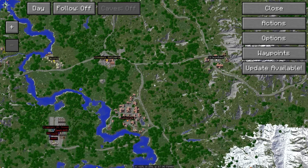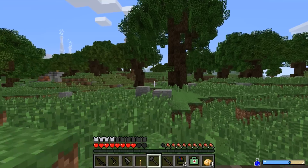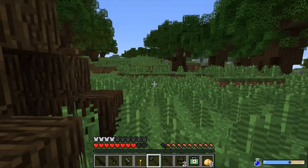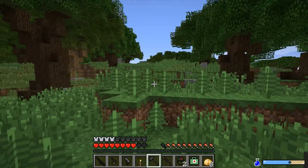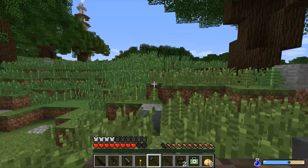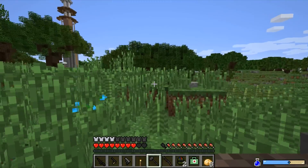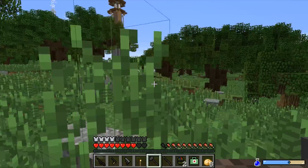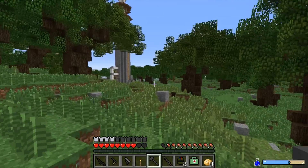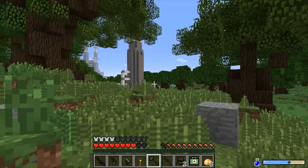Am I going the right way? Oh man, this looks like an industrial city or something with those smokestacks. That's pretty cool. But yeah, one of them heals four, one of them heals eight. I just don't want to waste it. Like, if I heal myself these two hearts with the one that heals four, and then I take two hearts of damage...